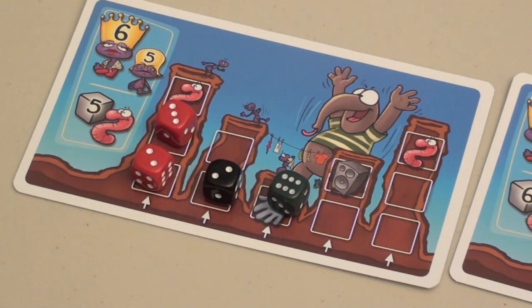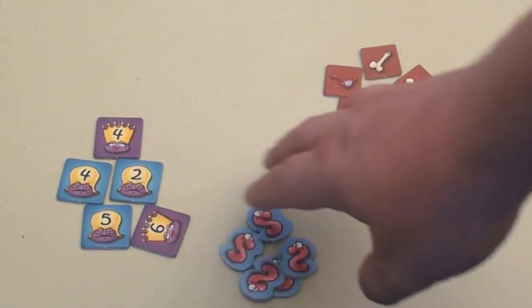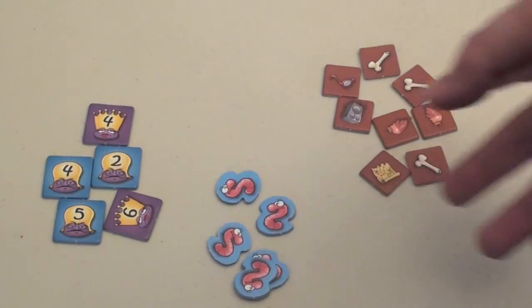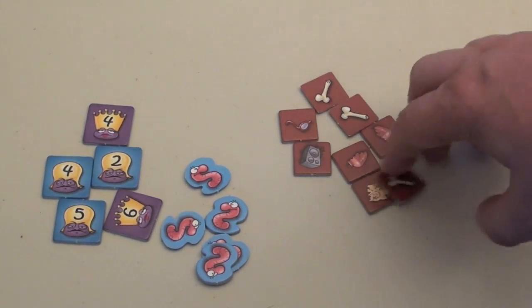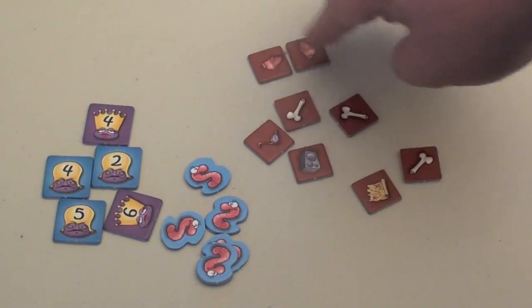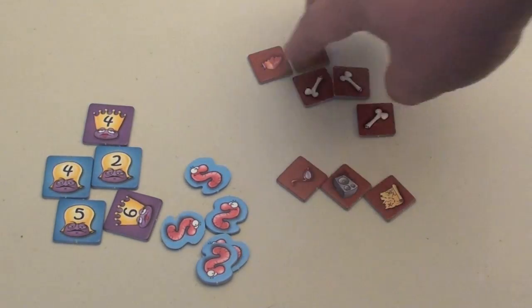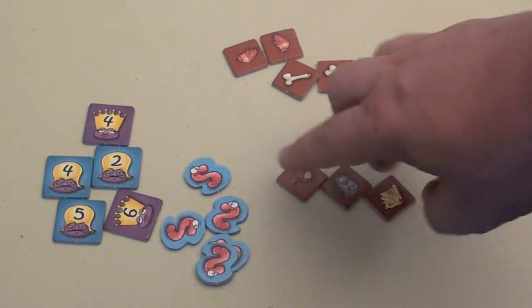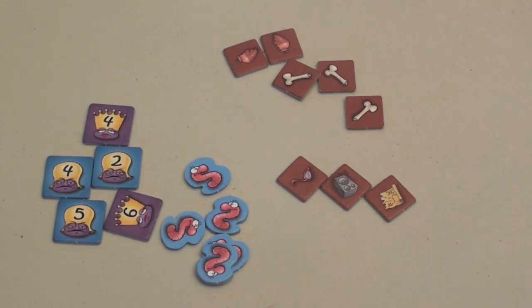When we get to the end of the game, we add up all the points. The queens and generals collected are worth the points on the tokens. Each worm token left over is worth one point each. Of the trash tokens collected, if you've collected two or more you get five points; otherwise they're worth nothing. The person who has the most different kinds of trash gets a bonus ten points. Whoever has the most points is the winner.